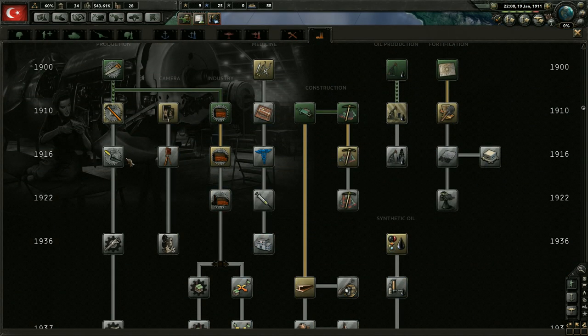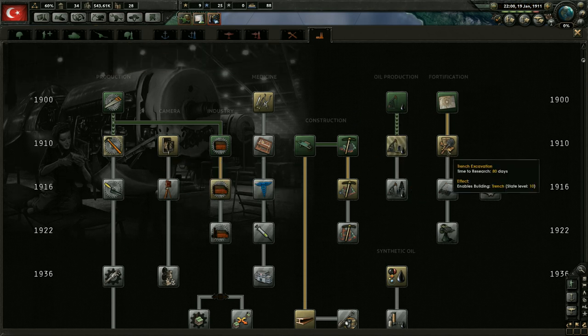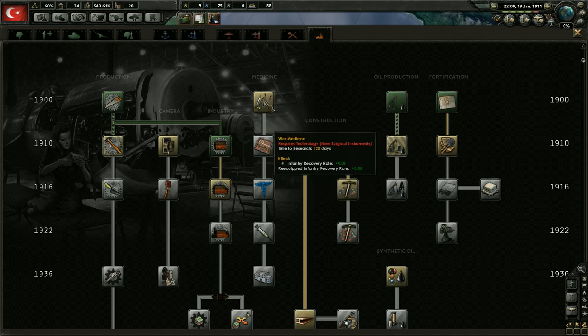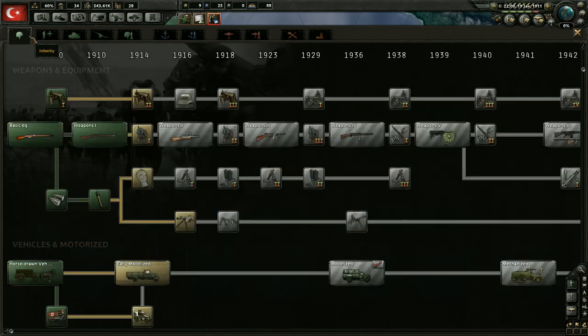It looks like we're already into the 1916 techs. We've gotten pretty much all the industrial ones I can really see wanting right now. We're gonna eventually want trenches, but that's not gonna help us right now. And we don't have recon companies, so I don't see us getting those. We'll probably get some of these once we get closer to war, but not as of right now.